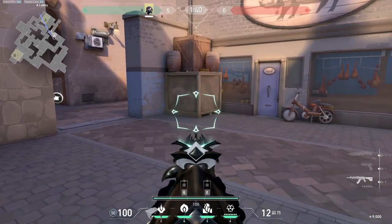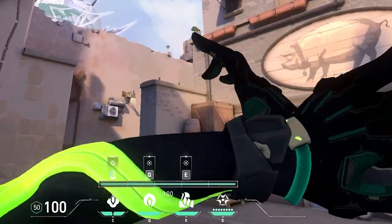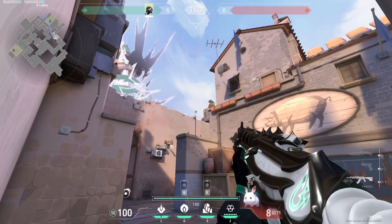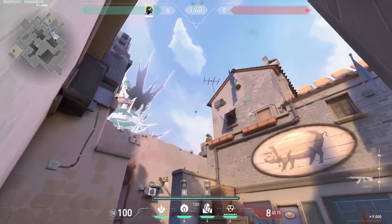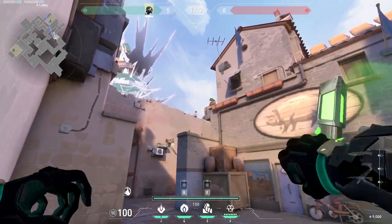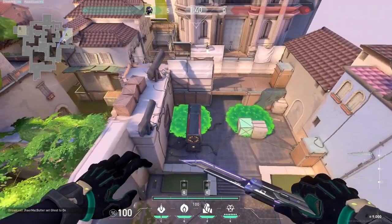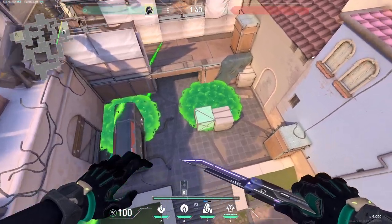Pay attention to the bottom right corner of that box and place the center of your ult ability right there on that reference point, then do a regular throw. Now let's put it all together — you've thrown your poison orb, you've thrown your stuff, you fire these two mollies and they both land right over there. Isn't that execute just beautiful?